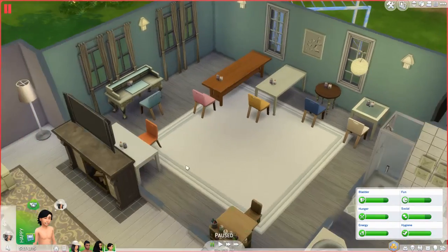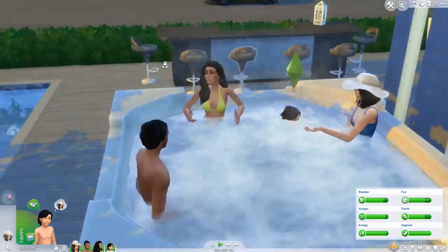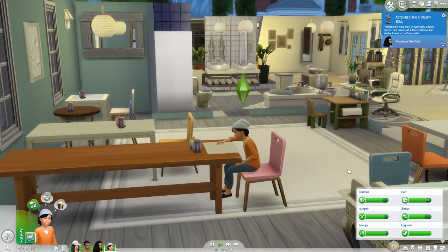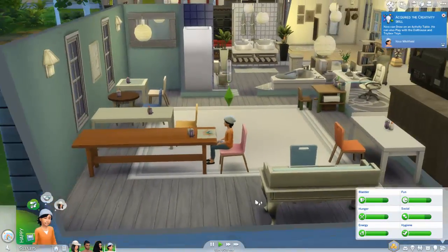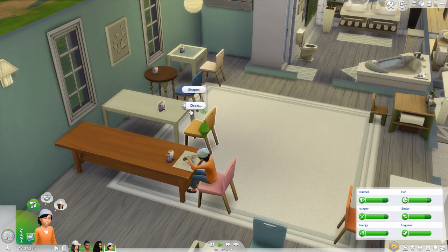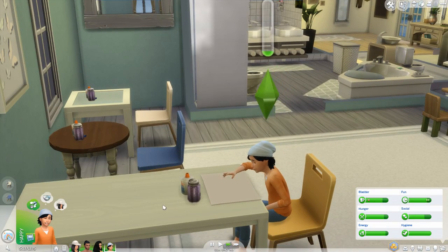We're going to have Nico come over here and draw some shapes, and have him test out all of these tables. Meanwhile, everyone else is going to stay in the hot tub, or at least they should because their fun is going up. It looks like it is working! So if you don't want to be confined to just the activity table, you can just get this chair and use whatever dining table or desk you want. Looks like it is working here. Let's go ahead and try all of these out, because I want to make sure it works with all the tables.